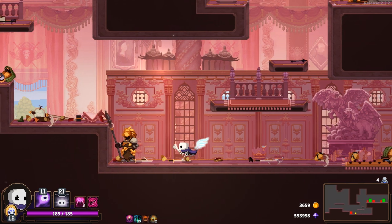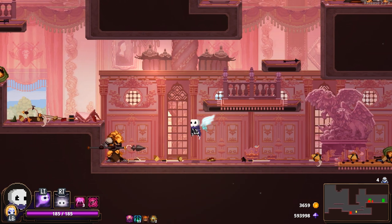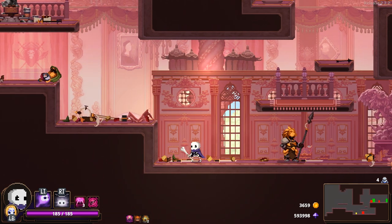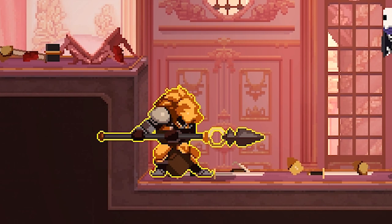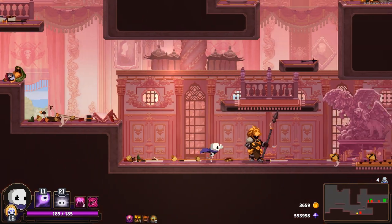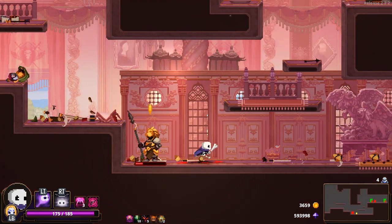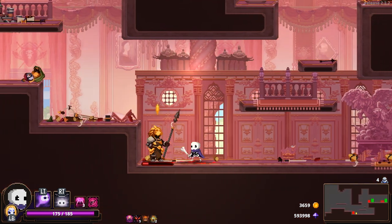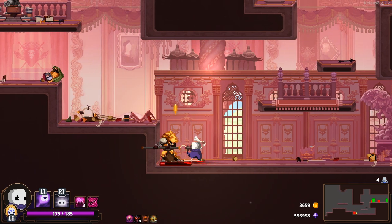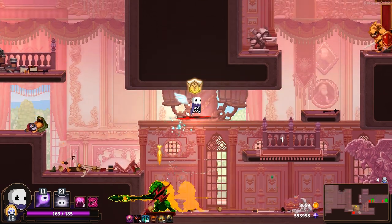The spear guy might be your first introduction to hyper armor, or super armor depending on your naming preference. A very small moment after he lowers his spear to charge at you, he'll be surrounded by a yellow glow indicating his armored status. Hitting him will no longer stagger him and therefore not interrupt his attack, just like the large hammer wielding chargers from Act 1. This glowing buff doesn't activate straight away, so if you're already hitting him or hit him quick enough at the start of his attack, you can interrupt him. Stuns also interrupt this effect as well.